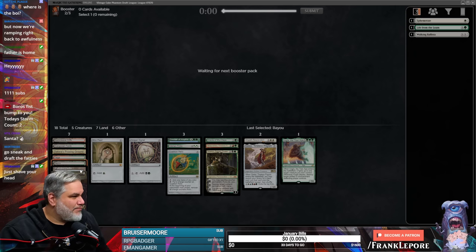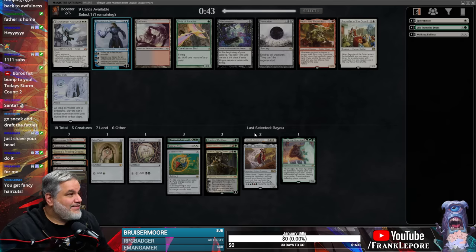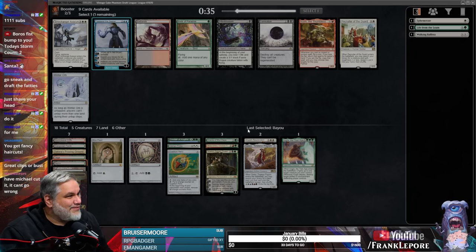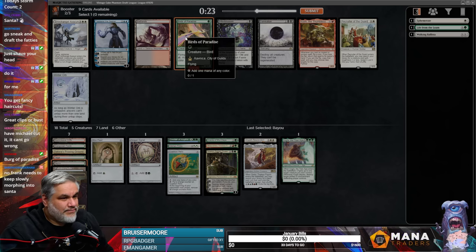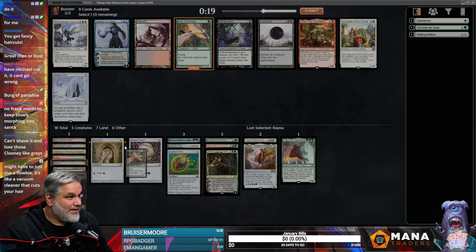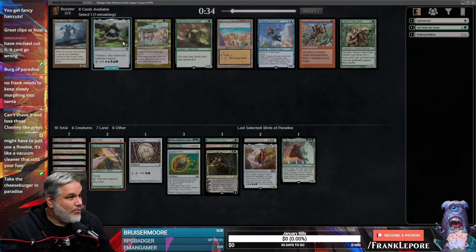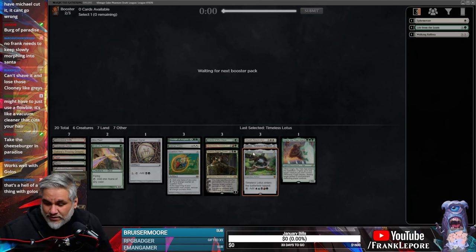I think we need more white lands, actually — we only have Savai Triome, which we can get with Polluted Delta. And we have this double white card. I'm going to take the Badlands — or do I want the bird? Maybe the bird. I think we're going to take this bird. I love Timeless Lotus and I've incorporated it into my cube with a five-color theme — I'm going to take it, because you can just tap it to activate Golos, which is pretty cool.